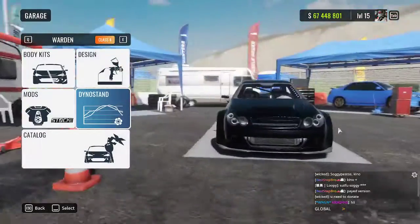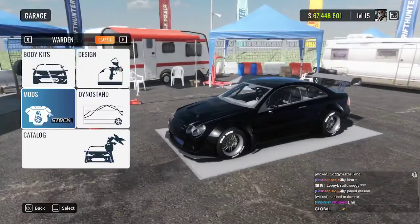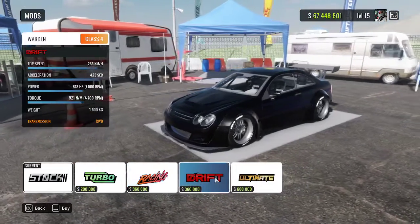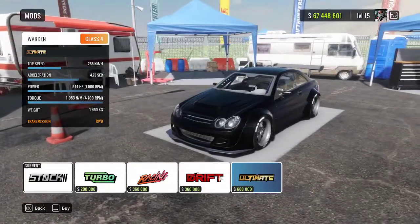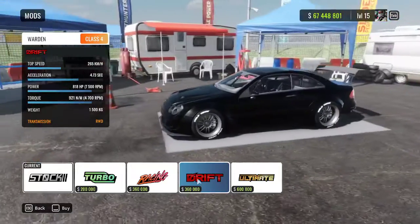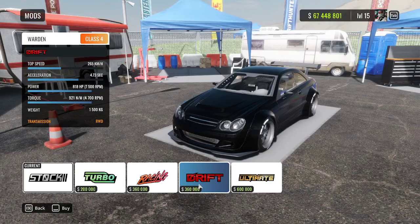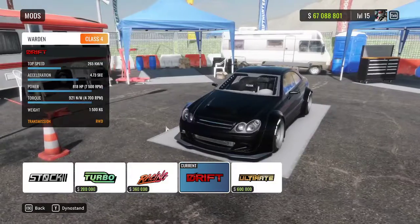So that's the body kit done. We're going to go to the mods next. We've got Turbo options: Racing, Drift, and Ultimate. I'm personally going to go with Drift because it doesn't add as much horsepower, so it's going to be a little bit easier to handle.